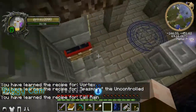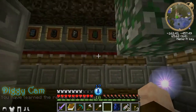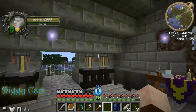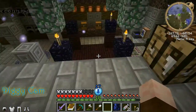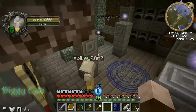As you can see here, Spike, we're ready. All you have to do is come over here, hit one of these little buttons, get your combo going and you can get your spells going. You do have to make the scrolls and we have to get some paper going.